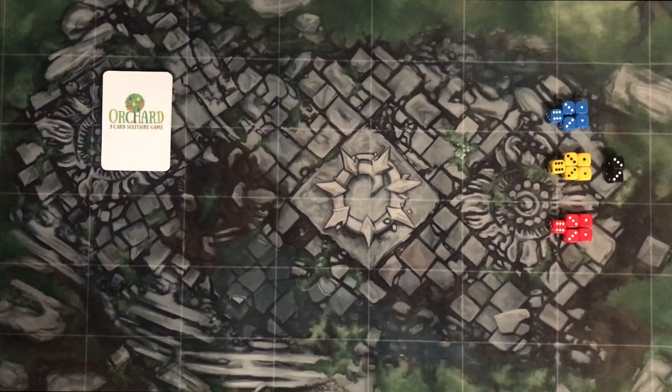Hey, what's up guys, and welcome to Board and Brew. Today we're looking at Orchid, the nine-card solitaire game. This game recently launched on Kickstarter early this month in September, and it's basically been a print-to-play for quite a while now. It's designed by Mark Tuck, plays in five to ten minutes, it's a really short game, age 8 plus, and it's a solo game.